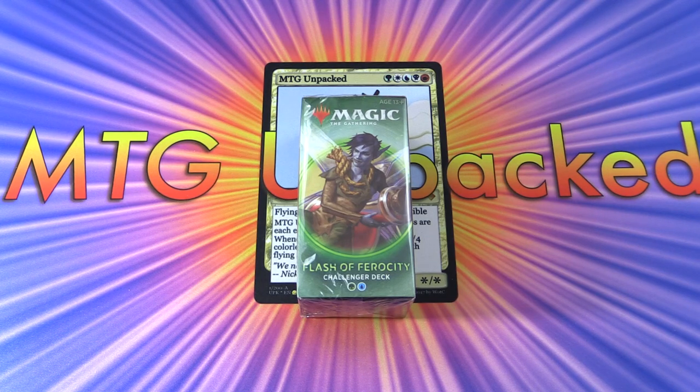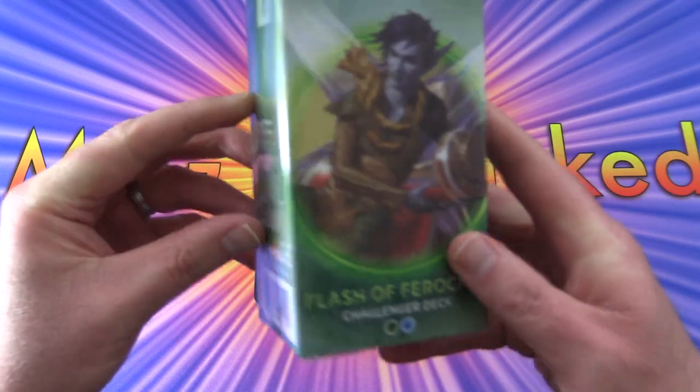Today on MTG Unpacked, we're continuing our look at the 2020 MTG Challenger deck. This time it is Flash of Ferocity — a green-blue, also known as Simic, deck.